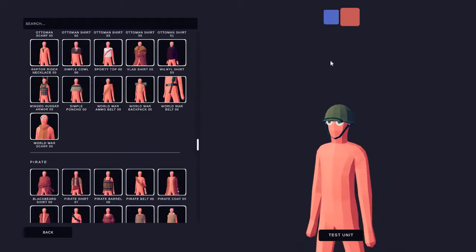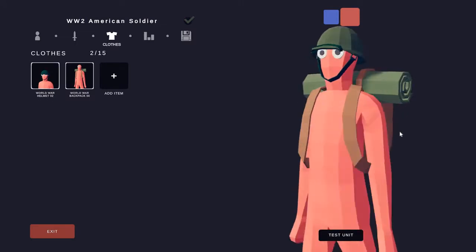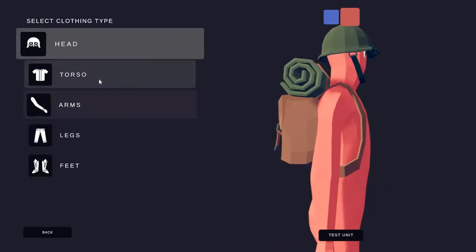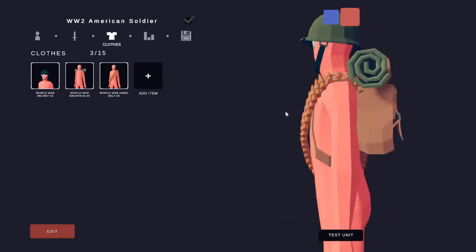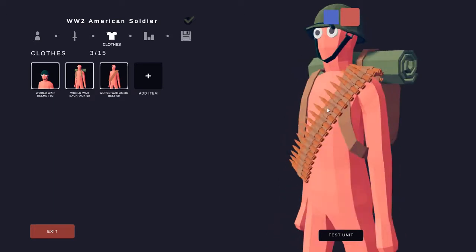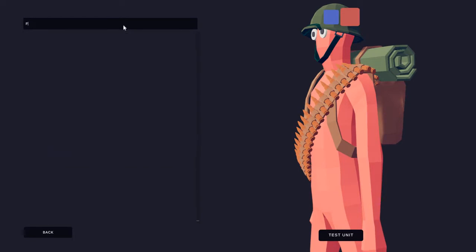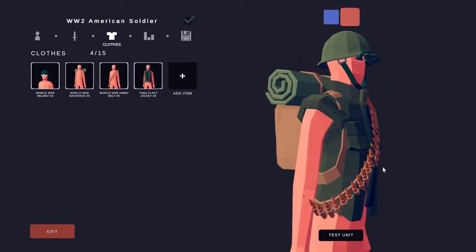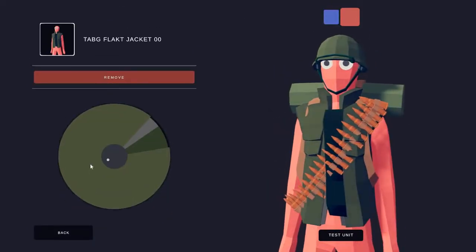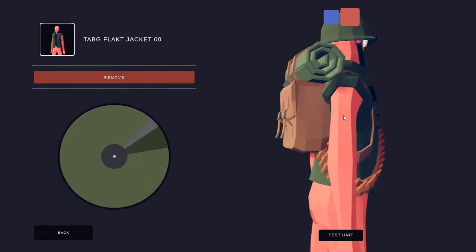Now we're going to get into the torso section. We have this amazing looking World War 2 backpack that fits perfectly. Then we're going to come back and give him this amount of ammo because every soldier needs ammo. Then we're going to get into the torso again and search for 'flak jacket'. You get this amazing looking flak jacket and it's absolutely perfect. The only thing is it's again a bit dark so we're going to color it that lovely olive green so that it matches the helmet.